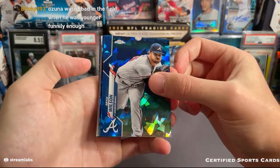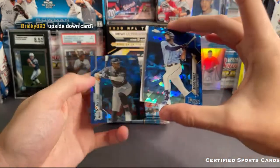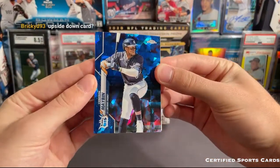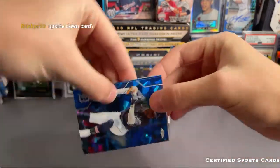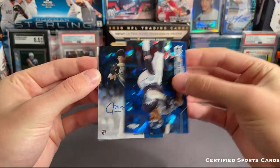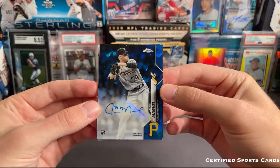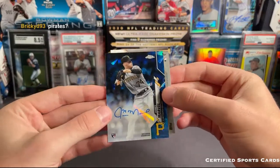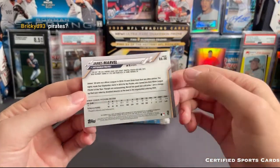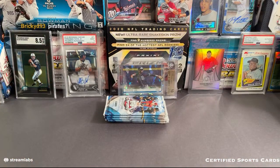We have Wilson, Jose Martinez — let's go ahead and flip. We have Cameron Maben. First autograph is going to be James Marvel. Look, yeah we pulled him in the other box too. James Marvel, a Sapphire autograph — Pirates. Not the auto we were looking for, but we do have tons more boxes to go, so I'm sure we'll get some quality stuff.